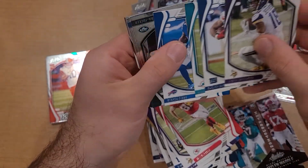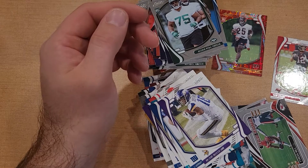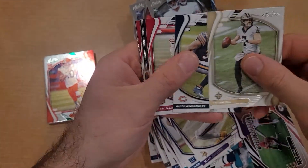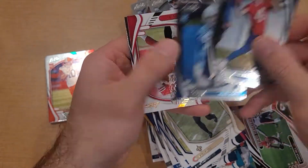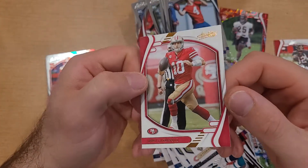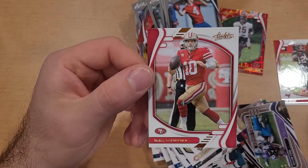Justin Jefferson, Barkley, Fuller, Diggs, Vera Tucker, Levi Williams red zone, Tyreek Hill. Last pack - let's hope for some mojo. Taysom Hill, David Montgomery, Debo Samuel - he's kind of tearing it up. And there it is, there's the orange - and out of all of them it's Jimmy G. Dalvin Cook, Jimmy G. Looks almost like a bronze, doesn't even look much like an orange. So there you go - Jimmy G color, nothing too special, no rookies.